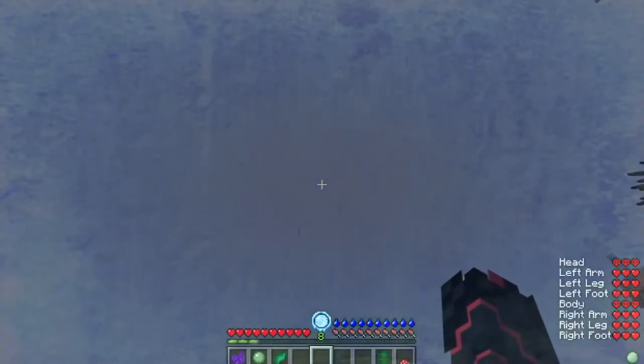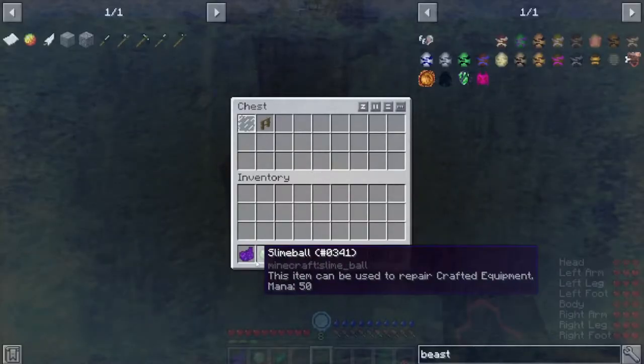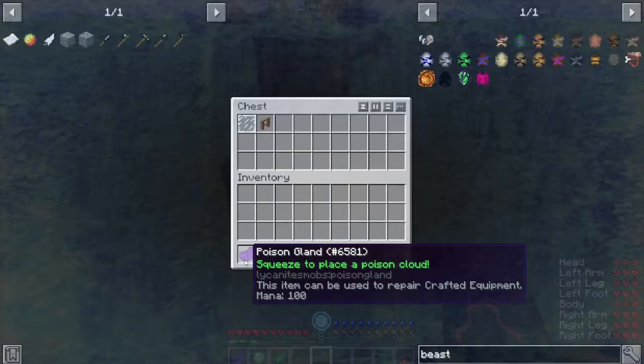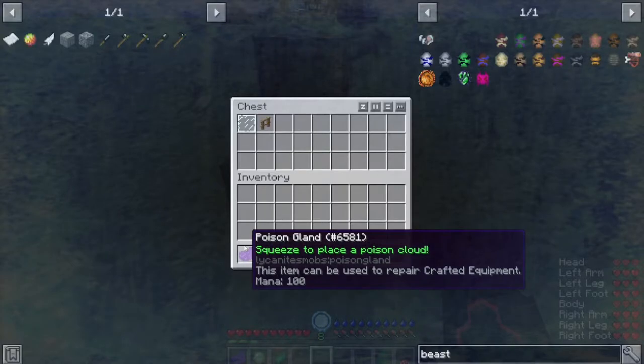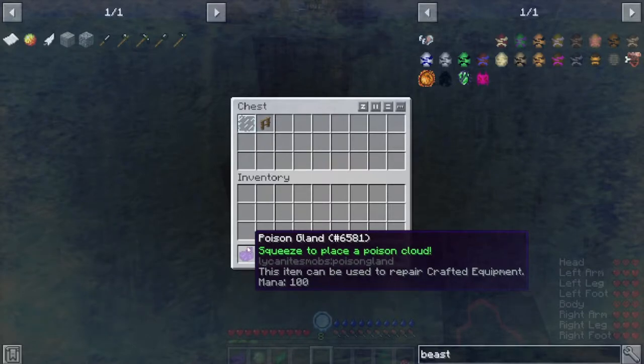Just like me, I'm over here freezing! Anyway, you also get poison glands from these guys. Their only use is gaining mana on custom-built weapons. It's pretty good — I personally use it because my weapons use a lot of mana. I have level three weapons on my playthrough and I just love using them, even though they're not that strong. They're very fun to use.